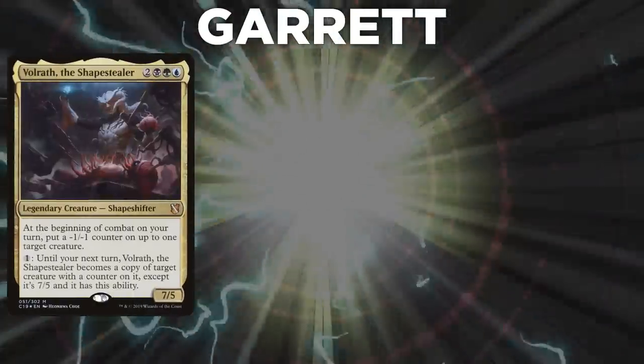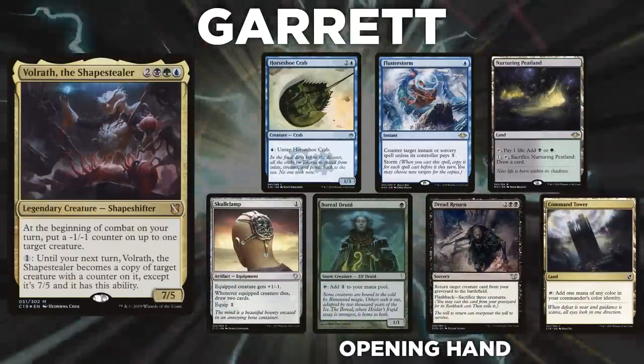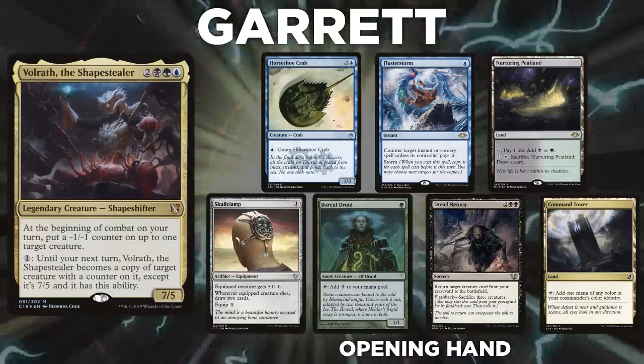Let's start out by showcasing our fighters this evening. First, we have Garrett piloting Volrath, the Shape Stealer. We knew that this Commander would be best suited in his hands, and he solicited the help of the infamous Shaper Savant to brew an interesting competitive list.